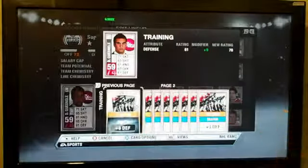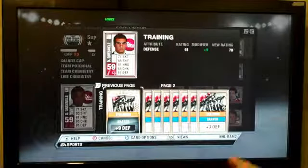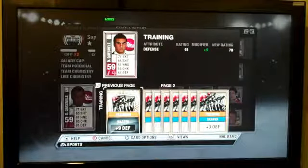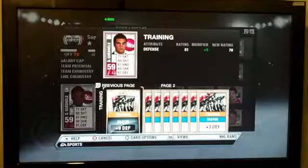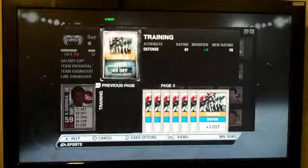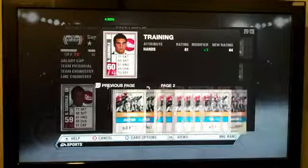Up on top you'll actually see the difference — your defense is a rating 61, but with this card it'll be plus 9 and the new rating will be 70. So it explains everything before you actually do anything with the card. I'll apply this card to this player here. And now he has 70 defense, and it shows that he's actually improved to a 60 overall.